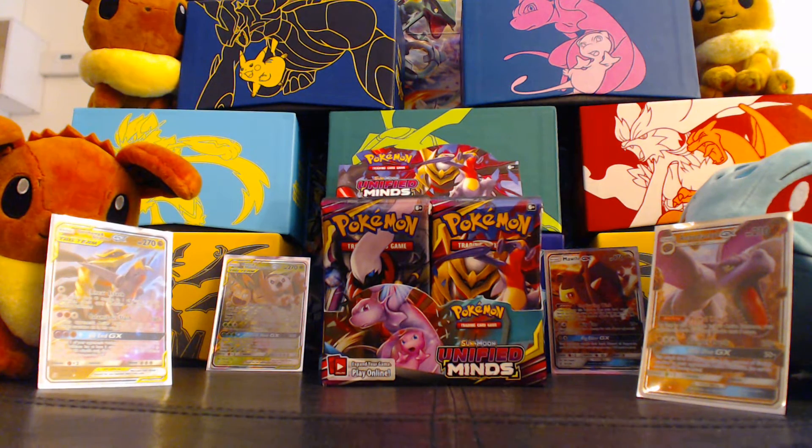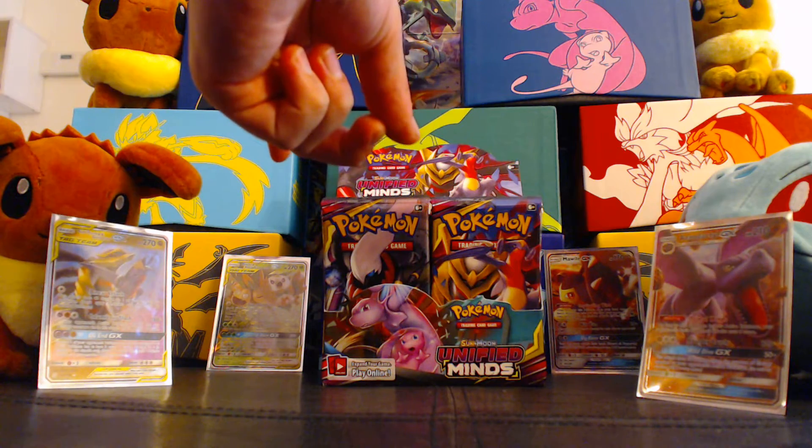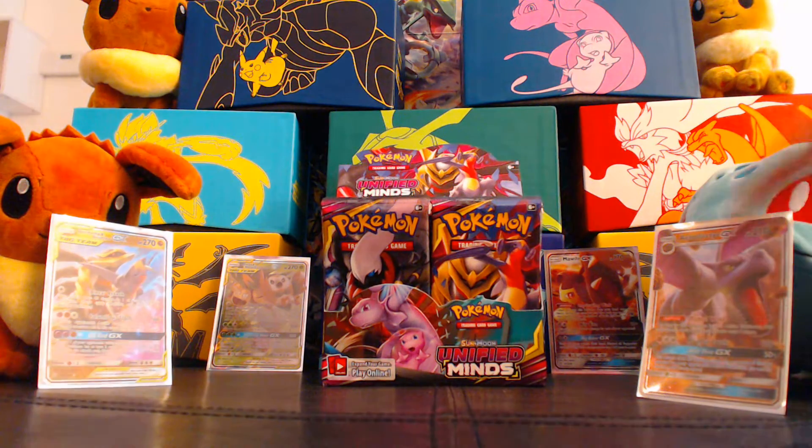Hey everyone, and welcome back to part two of the Unified Minds Booster Box opening, plus four Blues packs that we did in the first video. Right now we have 20 more packs out of this booster box to open. Already we've got this Garchomp and Giratina GX, this Rowlet and Alolan Exeggutor GX, this Mawile GX, and this Aerodactyl GX — already four hits out of this box, and we're not even halfway through it. We're going to open all 20 of the rest of these packs and see what we get.